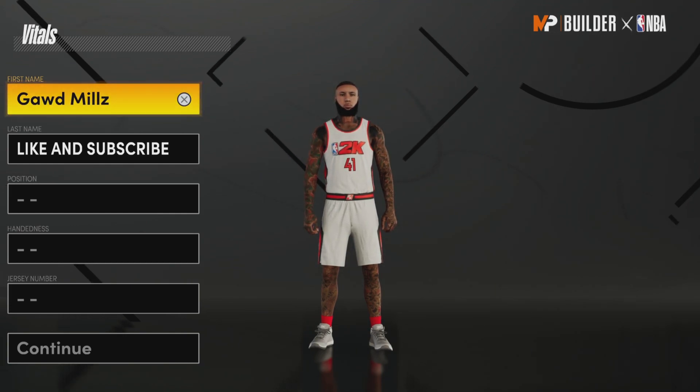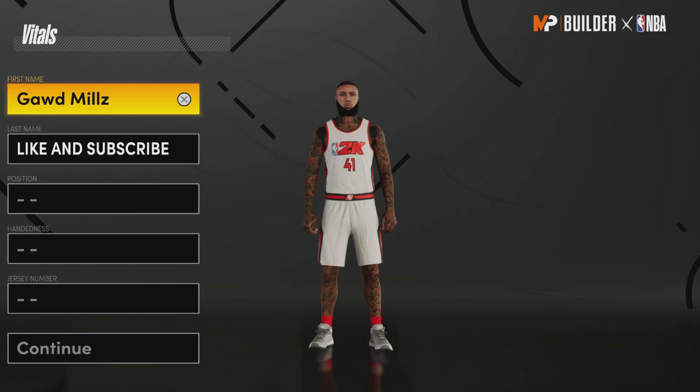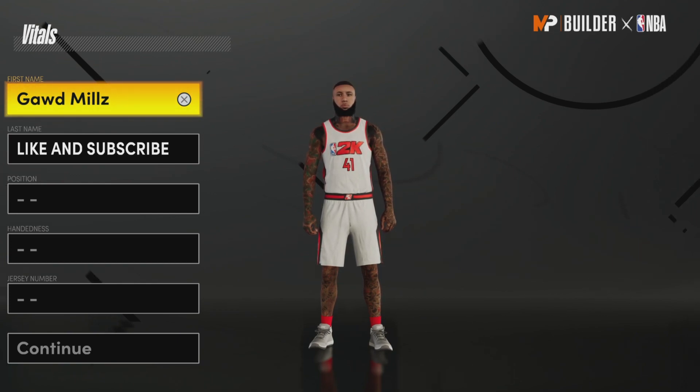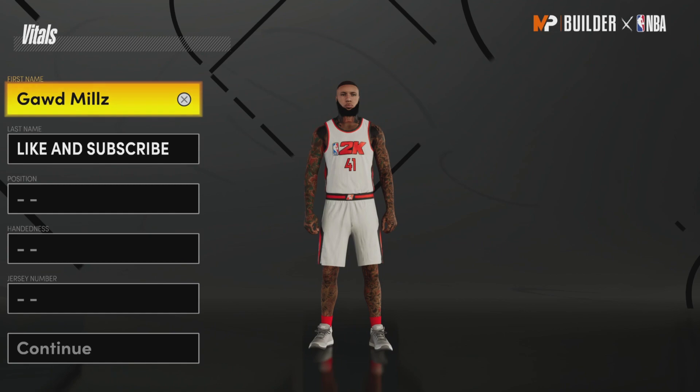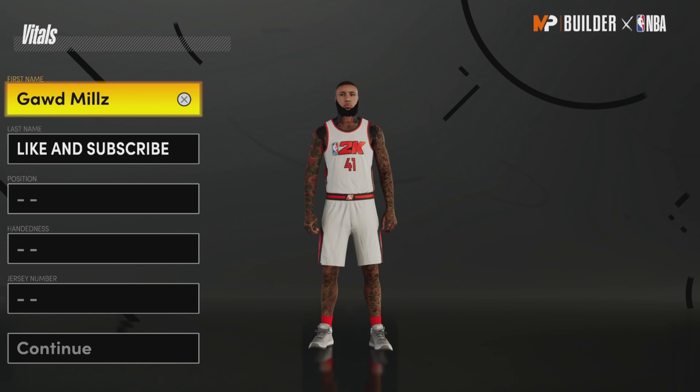You know how previous years whoever's on the front cover, that's basically how the game is going to be. For instance, like Zion — it was all about finishing, dunking, posterizing big men that could dribble. And this year it's Luka. Luka is on the front cover, so it's going to be all about playmaking, shooting, step backs, euros — all that good stuff.